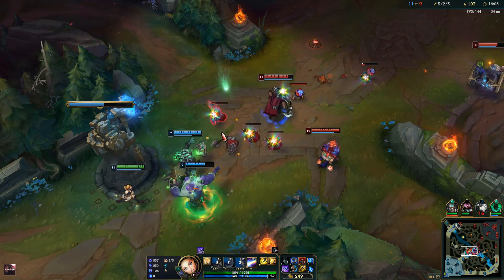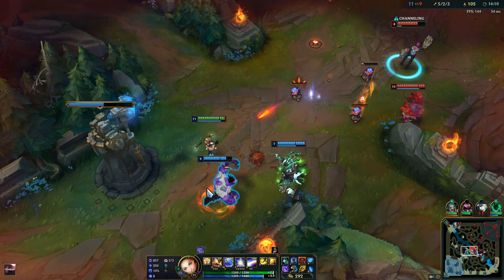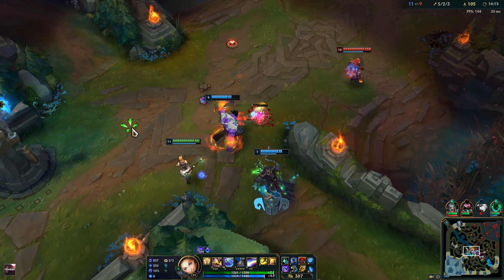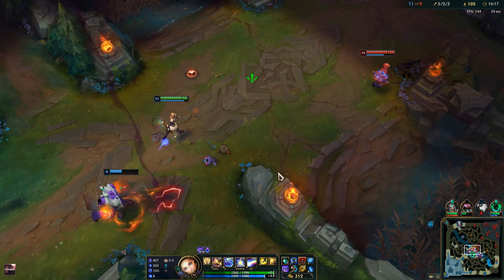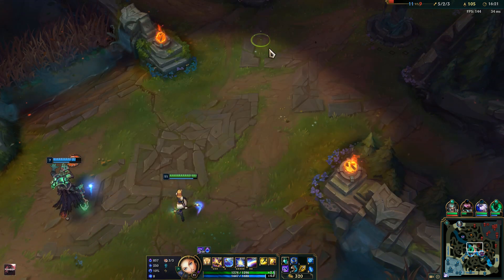My team scales really well because we have an Ashe and a Mundo. When Mundo has his items he can just straight up run into the enemy team alone and be annoying, while we can peel him a lot with our shields and root. So that's what we are aiming for — those five-versus-five group teamfights.